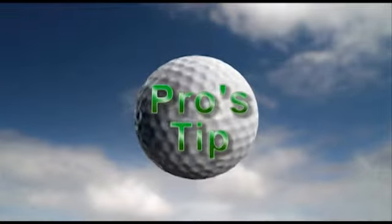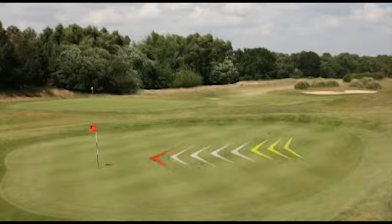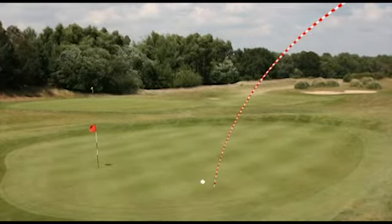Pro's tip. When the pin is tucked away down the left hand side of this green, use the slope of the green to feed the ball into the flag. Play to the right and watch how your ball, when it pitches on the green, kicks left and runs all the way down. You never know, you might have an easy birdie putt.